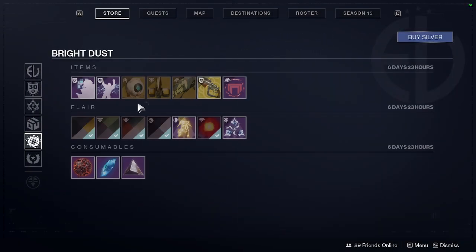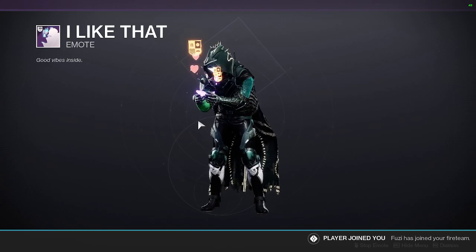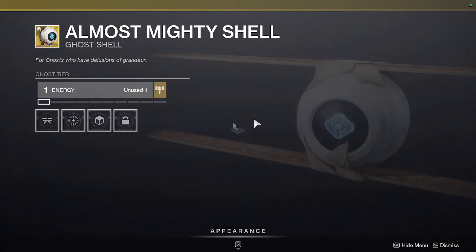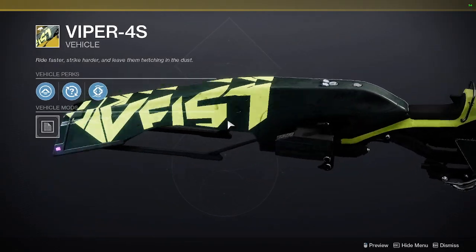And then in the Bright Dust Store itself, we have the I Like That Emote. We also have Magnetic Attitude. Almost Mighty Shell. Atlas Hauler.